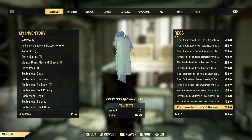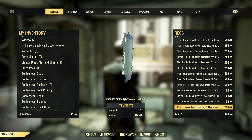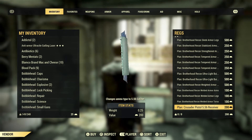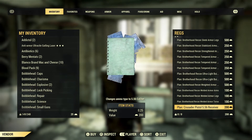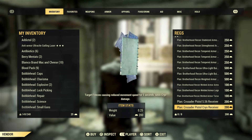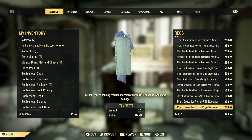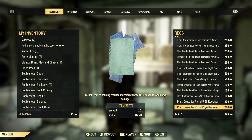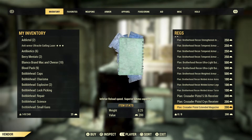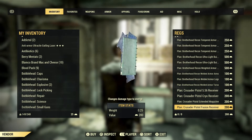Moving on to the second part of the video, still covering REGS at Vault 79, looking at the Crusader Pistol. This is a pistol you can get from running daily ops. The 556 receiver mod changes the ammo type to 5.56 caliber. The cryogenic receiver causes the target to freeze and reduces movement speed for five seconds, adding cryogenic damage. The extended magazine reduces reload speed but increases ammo capacity.